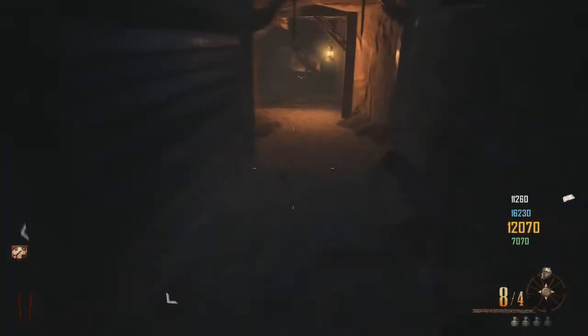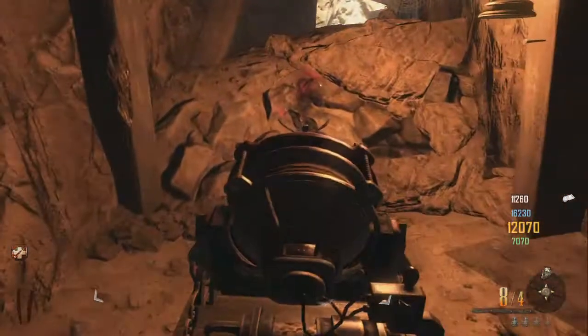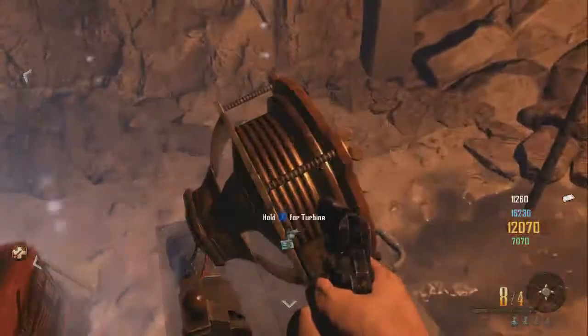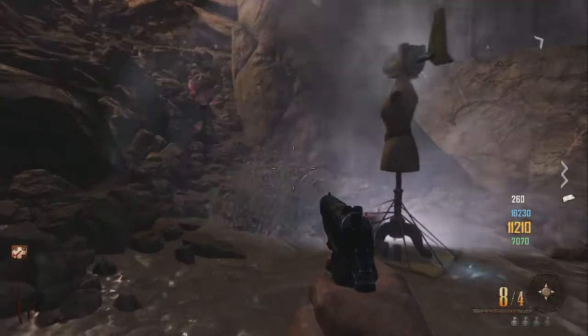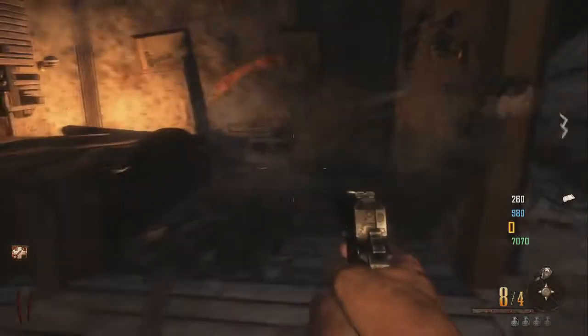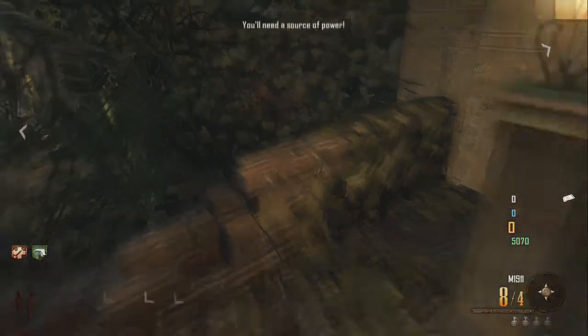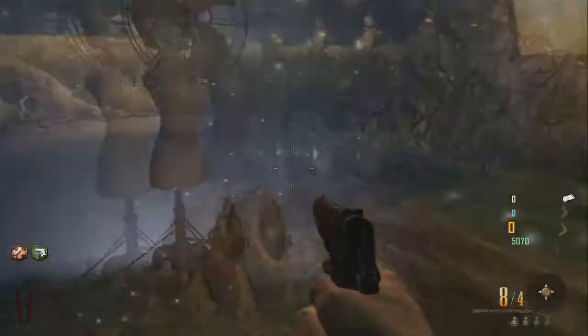The second orb is up in the mines above the saloon near the mine signs — put the resonator and turbine together to break it. The third orb is right next to the turbine on the left. The fourth and final orb is past the mansion, before the exit. I recommend depositing all your points in the bank so the witches don't take them. Put the resonator there and use the turbine to power it up.